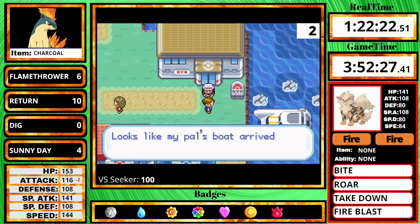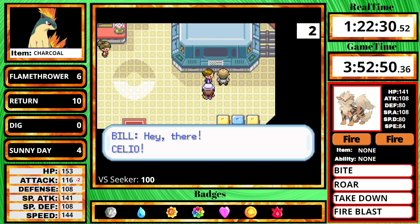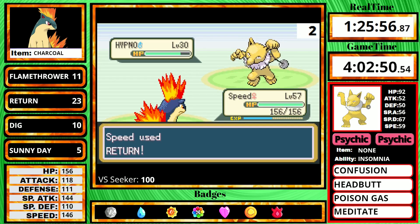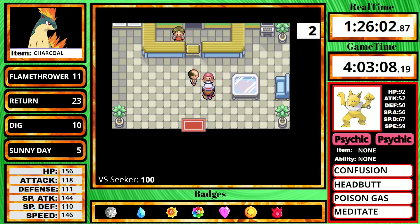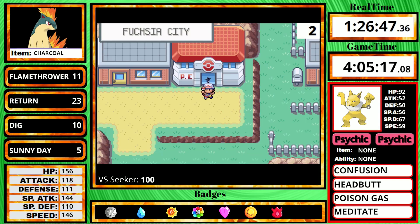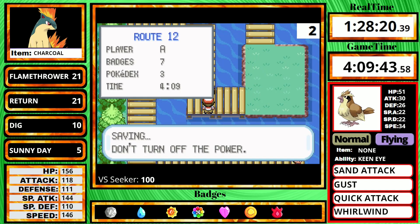Afterwards, Bill stops me and asks me out on a date to the Sevii Islands. I actually say yes, because I have to do a large grinding session soon, and there's one Rare Candy on Island 2 at Cape Brink. When you rescue the lost girl from Berry Forest, it's only about 4 minutes of time at 3x speed — and you get a Rare Candy out of it. I only ever skip this area with Pokemon that don't need that Rare Candy. Quilava is definitely going to need it. After getting back from the Sevii Islands, I also went back to Fuchsia City to get the Rare Candy in the Warden's House.